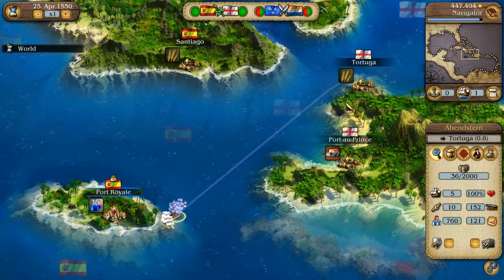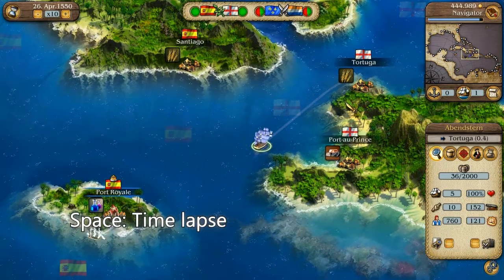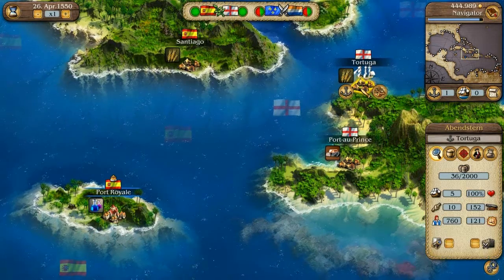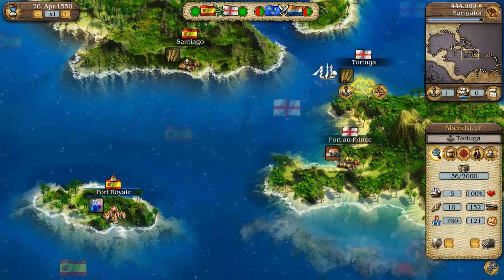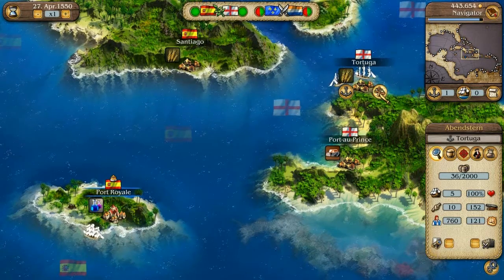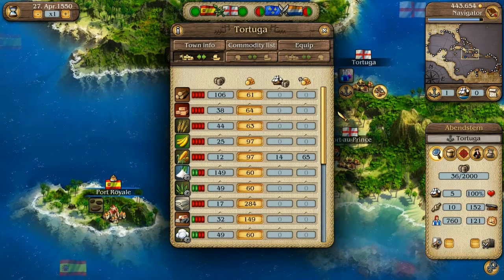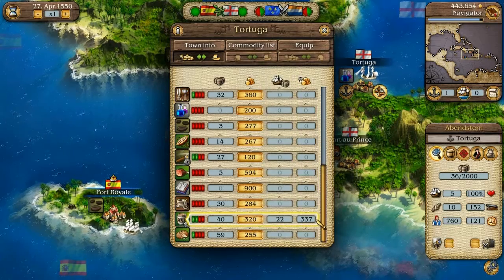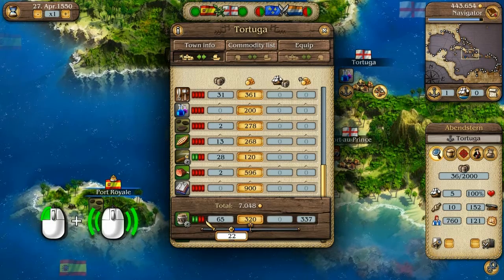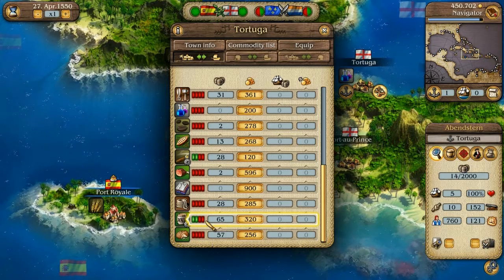Now you can see which route your convoy will take. If you have nothing else to do, you can also speed up time. Once your convoy has arrived in another city, you can then trade there. You can either enter the city or trade directly between the city and your selected convoy. In the trading window, the goods on board your convoy are displayed on the right. In order to sell them, select the goods and move the slider towards the city, then confirm the trade.